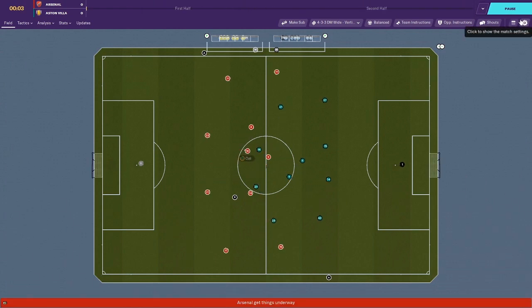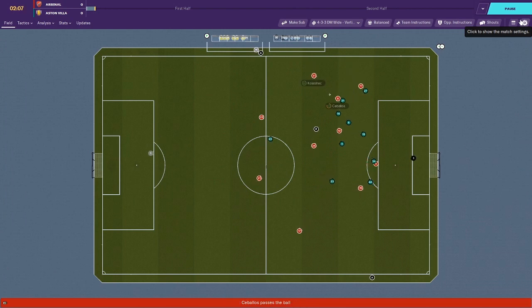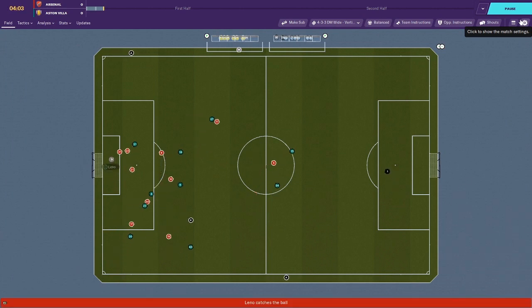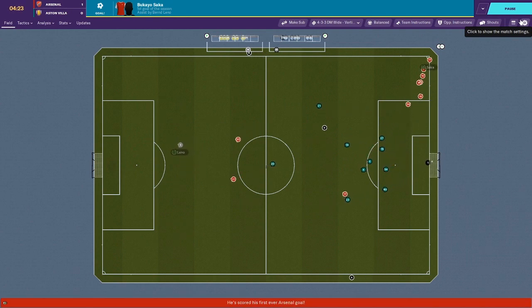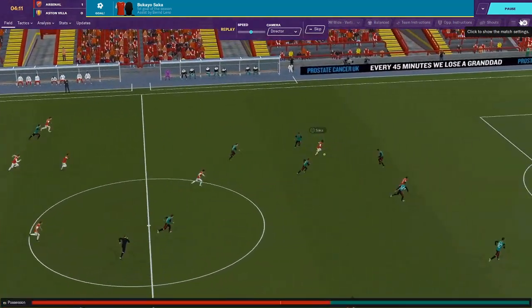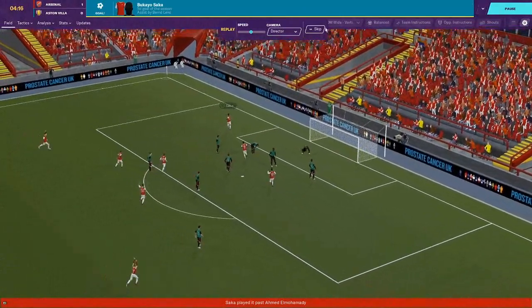Arsenal have a pretty strong squad out too. Almost immediately it looks bad - Saka completely beats Alamadi for pace and scores after just five minutes. Alamadi was too slow on that right back role, Saka just ran right at him and burned him. Consa also didn't do enough to help out. Five minutes in and we're down 1-0. I want to try to stay true to our style and keep possession, but it doesn't look like it's going to happen.